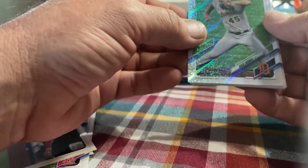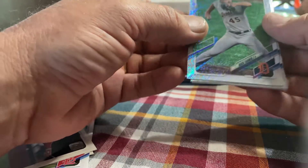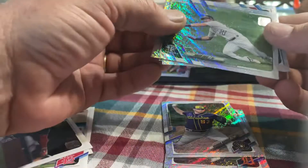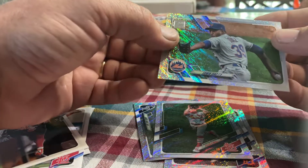Also in the pack — there were two packs in there — there's like a Shimmer or something going on. I got Buck Farmer, and they're all numbered to 790. Brandon Woodruff, got David Dahl, got Tyler O'Neill, and the other one I got was Erwin Diaz.